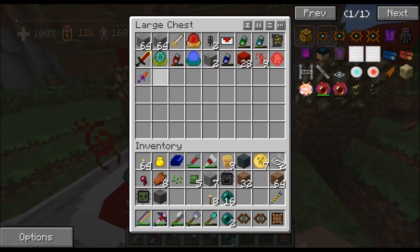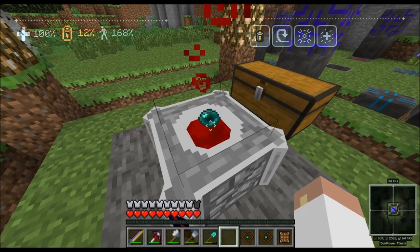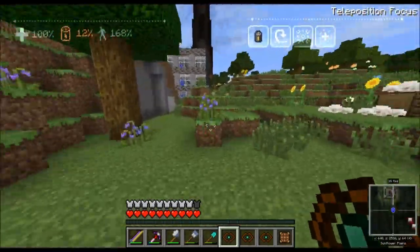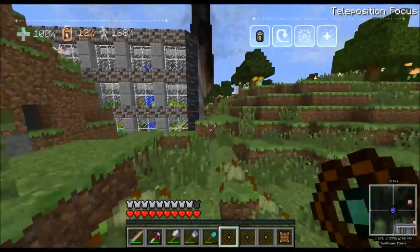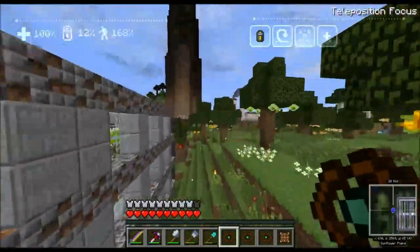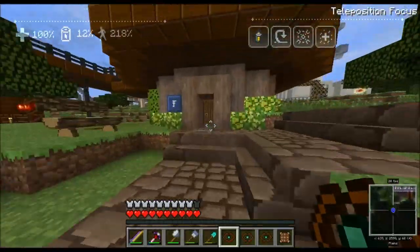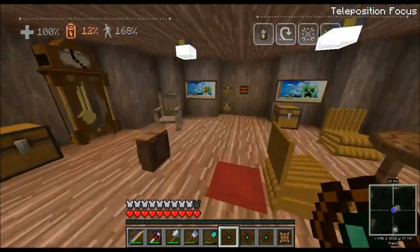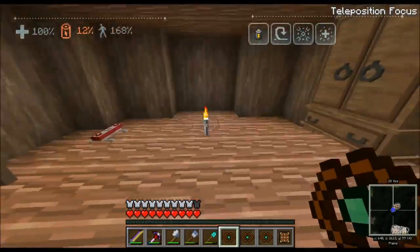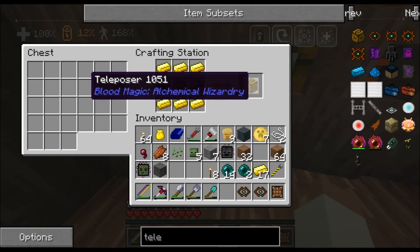I'm gonna take my ender pearls, put them back in the house, drop off the garbage I'm carrying, and get the gold. We should have the teleposers and be able to move the gravitational anomaly right to where we want it and make our power station. It'll be over by the power station area — I'm not exactly sure where yet but it'll be over there. I need gold.